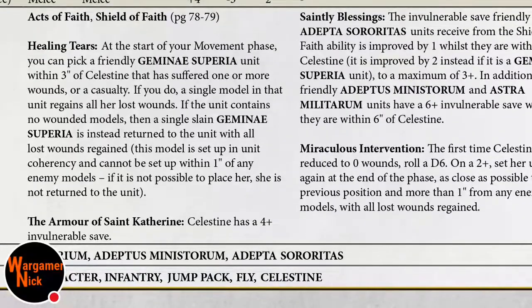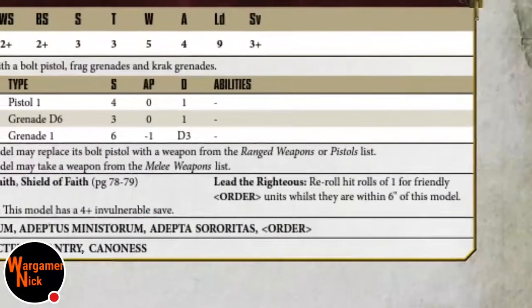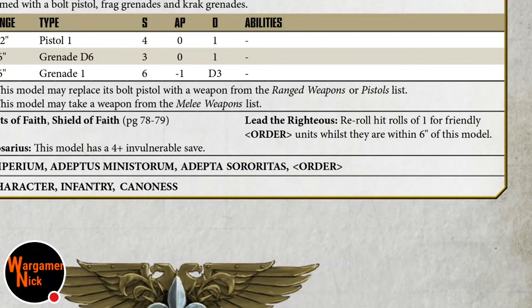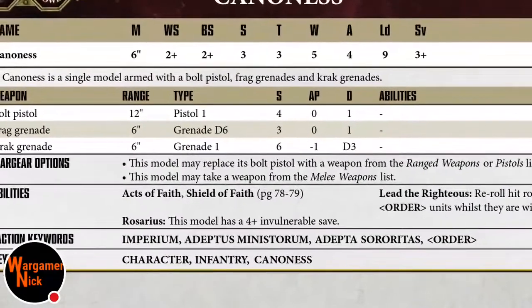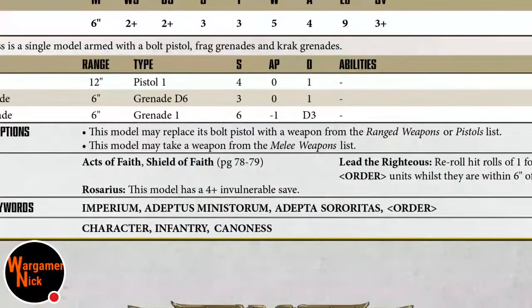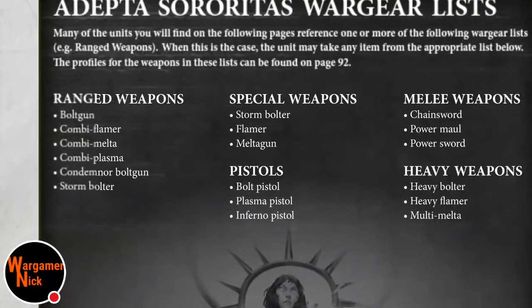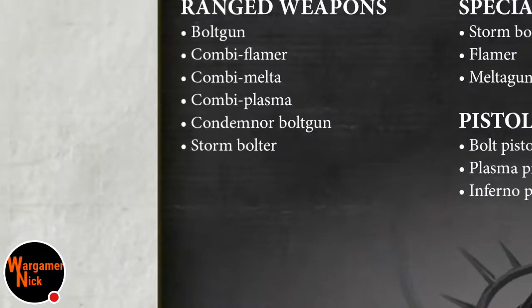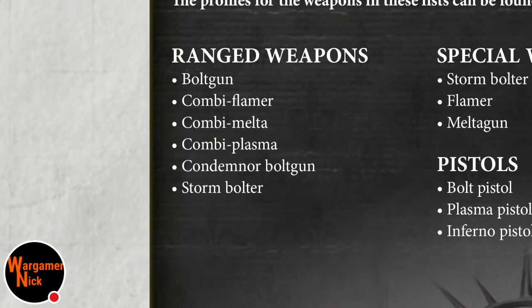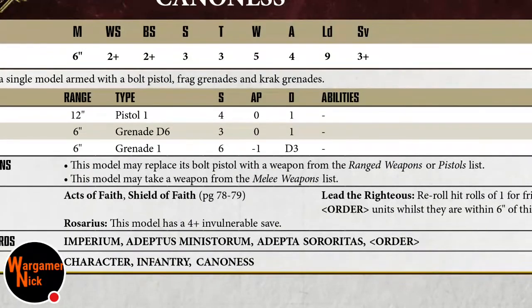The Canoness is probably the go-to character. Lead the Righteous: re-roll hit rolls of one for her order - she's like your Space Marine captain. Toughness three, five wounds, three-plus save, leadership nine. She's two-plus weapon skill and ballistic skill. She has a bolt pistol but can take ranged weapons from the pistols list - inferno pistol, plasma pistol, bolt pistol - and from the melee list: power maul, power sword, chainsword. She can also take combi-weapons and a condemnor boltgun, and has a four-plus invulnerable save.